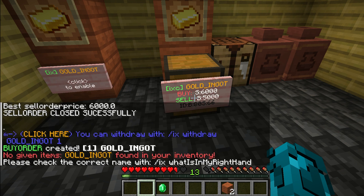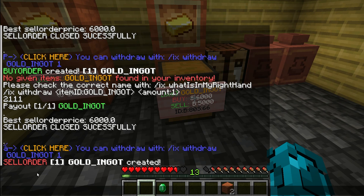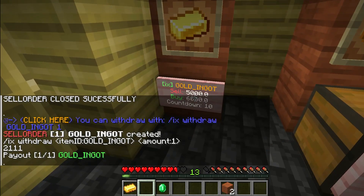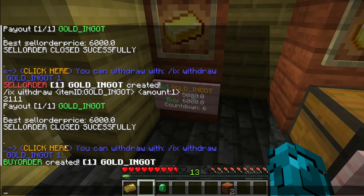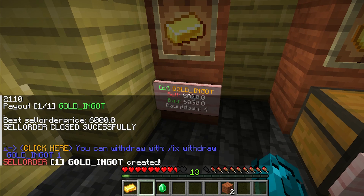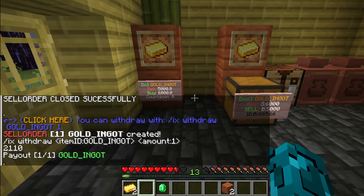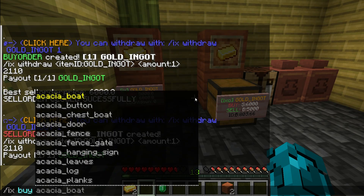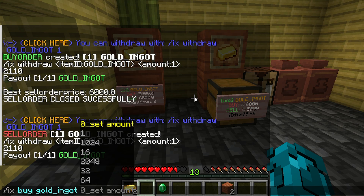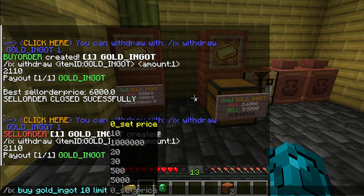If someone or yourself clicks on the sign, it is a normal market order right now — but maybe in future I will change that so you can buy directly to the limit order. For now, it's just a market order, meaning if another chest or order offers better prices, that order will be chosen instead. Another way to interact with ItemX is the command line.